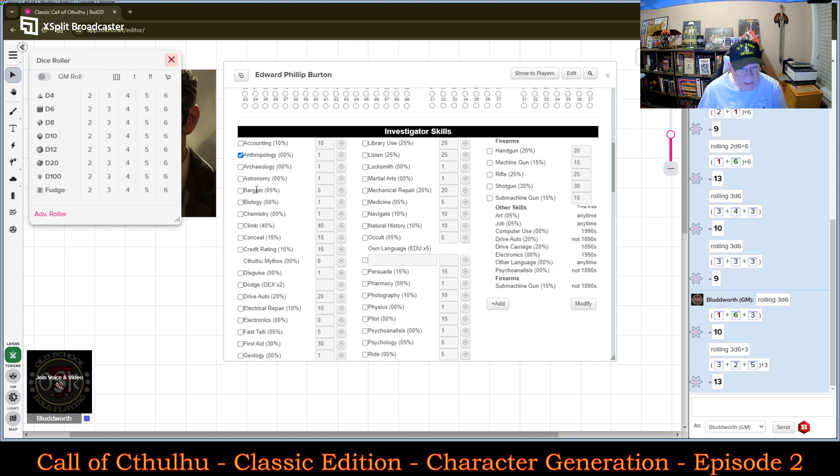Dodge is Dexterity times two — that's automatic as a starting value. Dexterity times two is 18, so I'll pop that in. Dexterity times two is 18. Fast Talking is 5, First Aid is already 30.